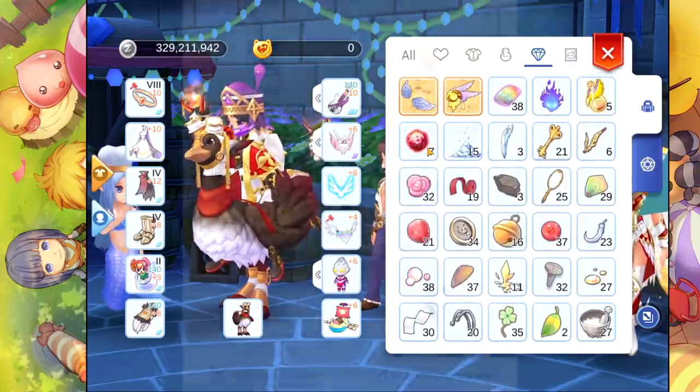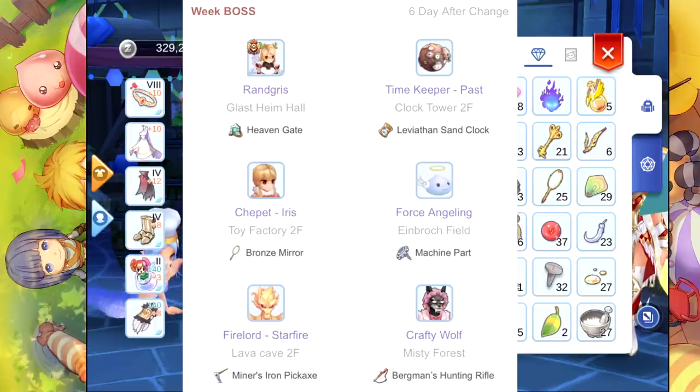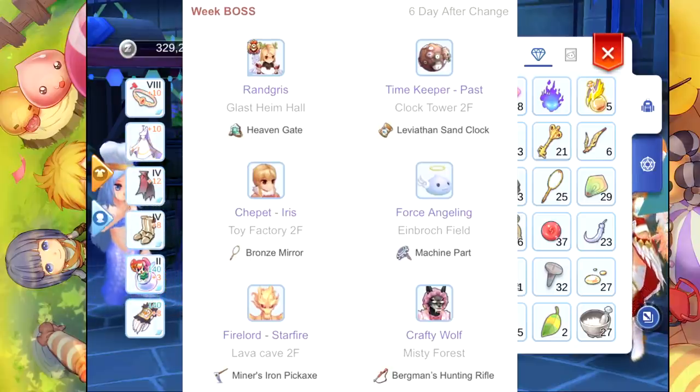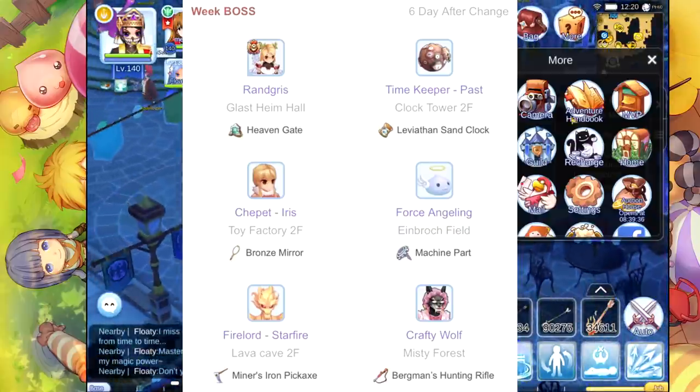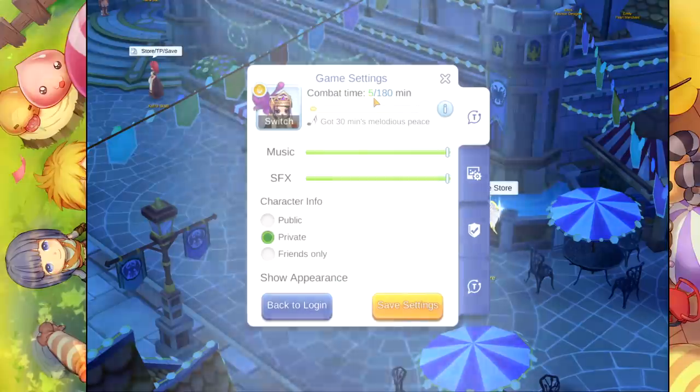Don't forget to kill the SMVP and MVP weekly. These are the available SMVPs right now — kill all of them at least once weekly. Also, don't forget to have fresh green stamina when doing this.